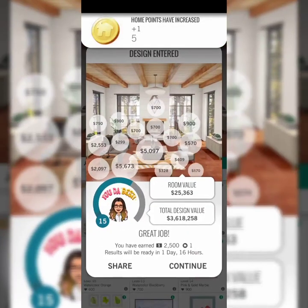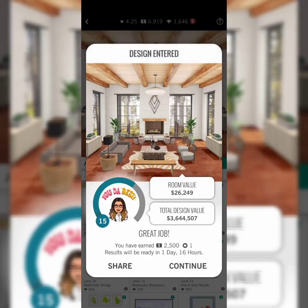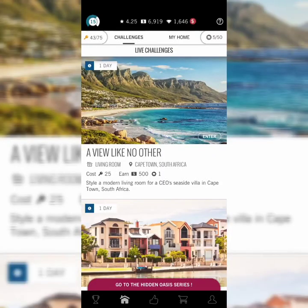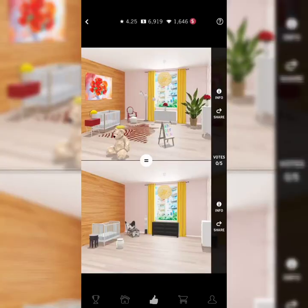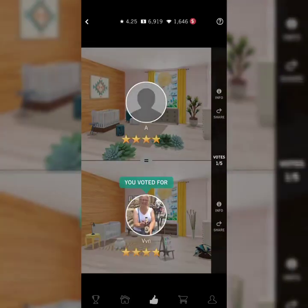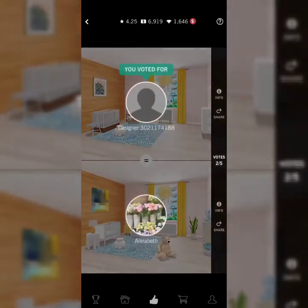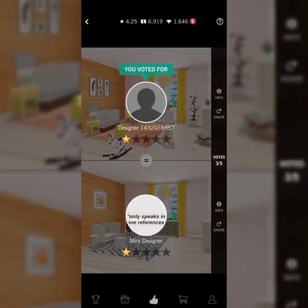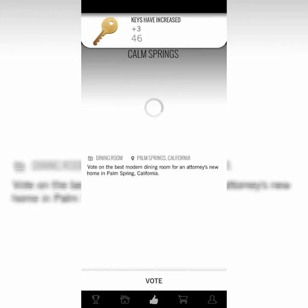By the way, if you want to earn more keys you have to go vote. Go to the thumbs up icon here and click to vote for whichever one you like or think is the best. You vote five times and they'll give you three keys. My money increased too — that's good. There you go, your keys have increased.